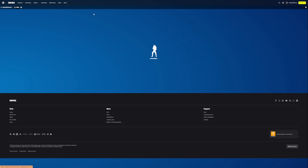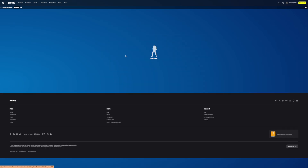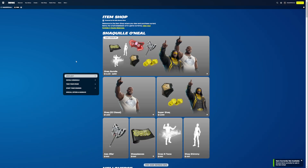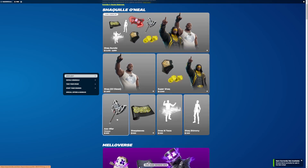You can get those separately if you want - everything is available separately. Oh, Shaquille O'Neal is back. As it slowly loads back in. I guess it makes sense to have a DJ. It's not available, it says. But yeah, there is Shaq DJ Diesel, Super Shaq Bundle, the Axe of Fire, Shaq Sleeves, Ones and Twos, and Shaq Shimmy. Very nice.